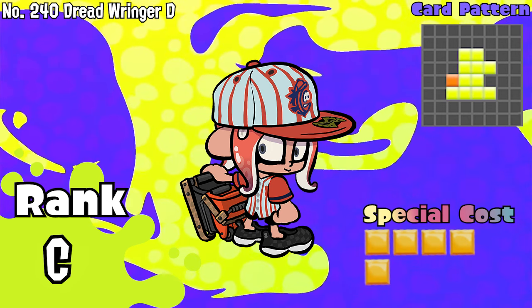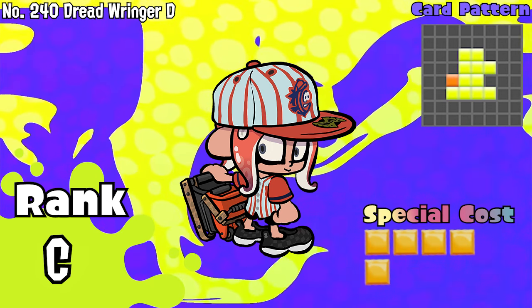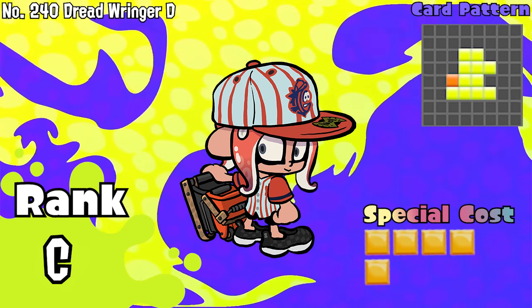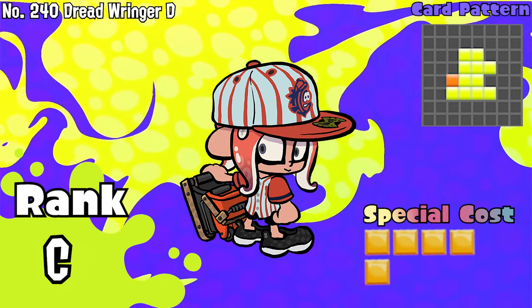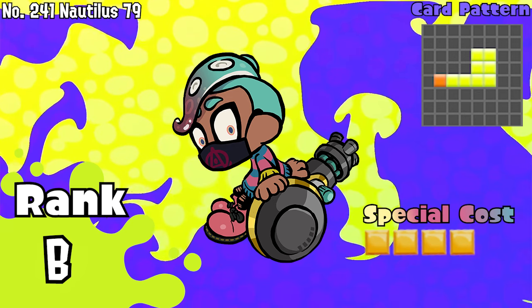Number 240, Dreadwringer D. This bad boy helps base combo in nearly any way possible. A great midline card for the greater good and possibly better in Girder and X Marks. It doesn't lead up to some notable combos, but regardless considered an okay card alone. C tier.